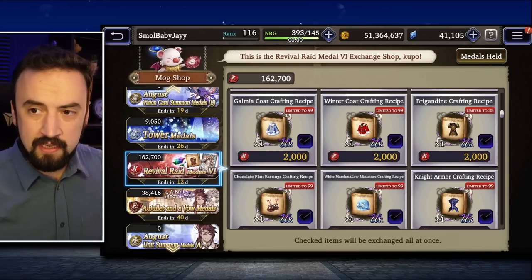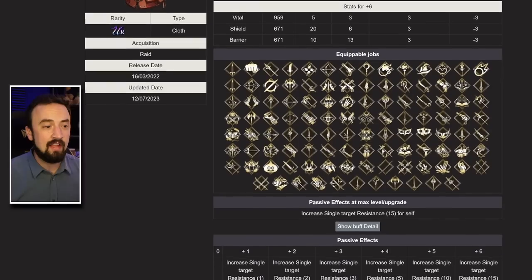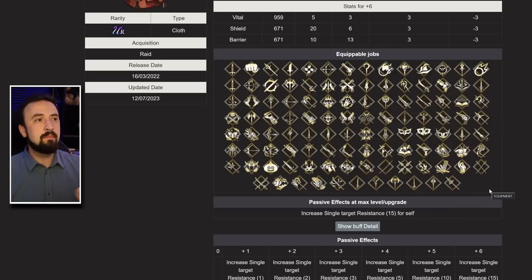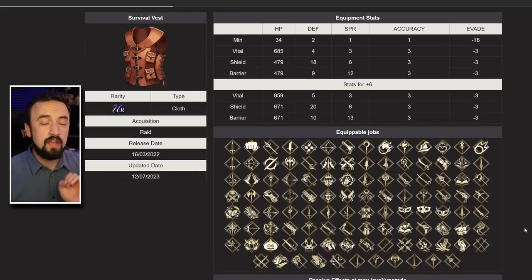Now, which pieces of gear I'd suggest farming most. I'm basing this on my Baby J account. Starting with the Survival Vest: it's cloth armor, which so many units in this game can wear when they can't wear regular armor. It has a great defense version with 20 defense and 671 HP — solid stat line — and single target resist 15. There's not a lot of gear in the game with single target resist, and 15 is nothing to scoff at. The plus 6 is what took it from 10 to 15, so it's worth getting a plus 6.